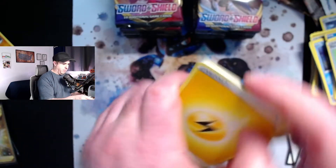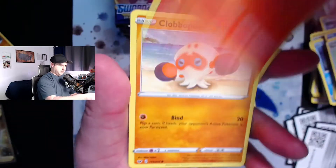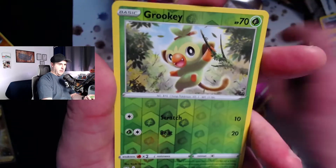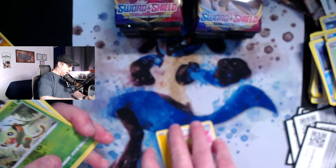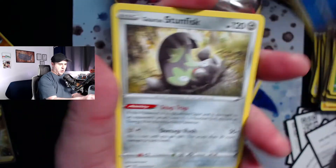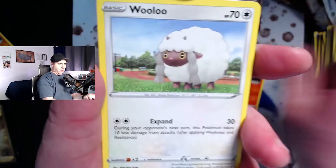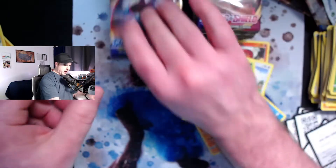Let me know what your favorite pull from Sword and Shield is in the comments below. Mine is definitely that secret rare Air Balloon — that's by far the best card I've gotten. I did pull a V Max Morpeko and a full art Professor's Research in previous openings, which were really fun. I love the Zacian gold card — a lot of people weren't big fans of the Sword and Shield legendaries but I really like Zacian. It's the most rare card in the set, so obviously I'd love to pull that Zacian gold card.